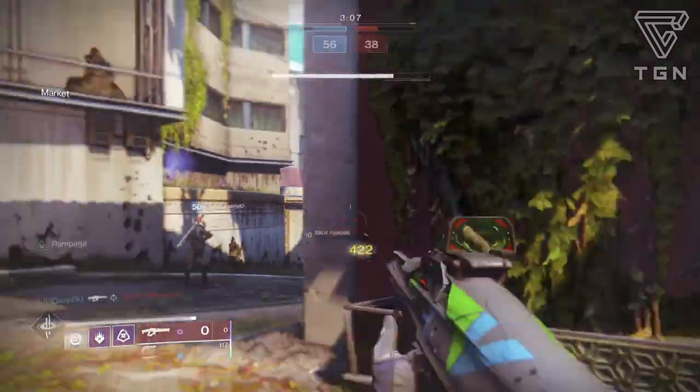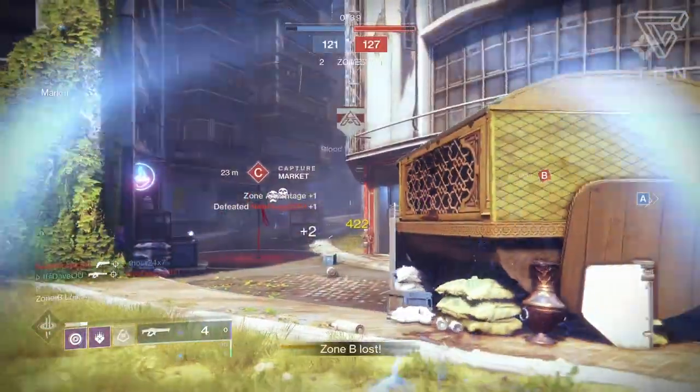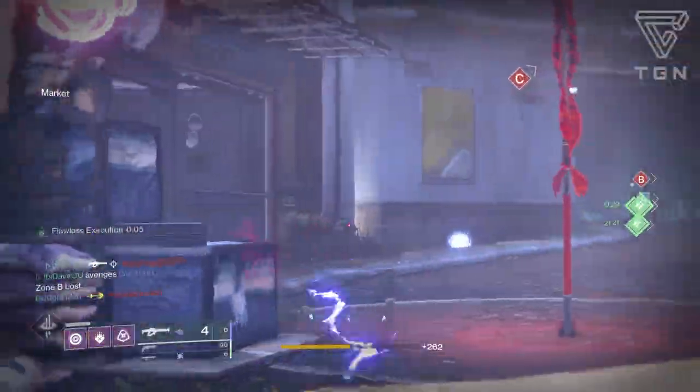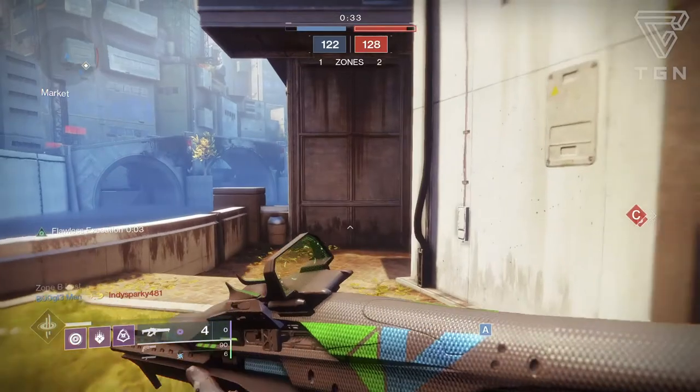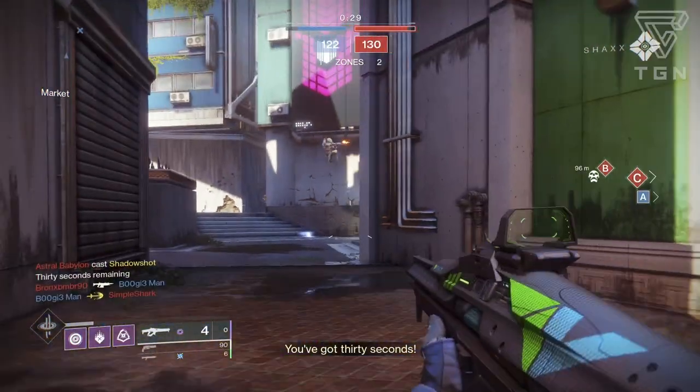A PvP god roll would have a barrel and battery with a balance of stability and handling — range doesn't really matter. You can do High-Impact Reserves, Snapshot, or Moving Target in trait column one, and then in trait column two you can have Backup Plan, which is like the Plan C perk, or Rampage as well.